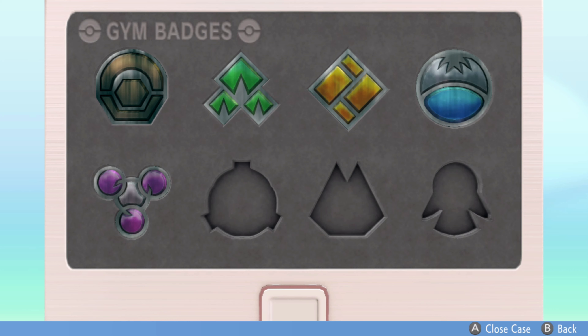You're going to go into the Grand Underground. You're going to look for the Spacious Cave, Riverbank Cave, or a Stillwatering Cavern. Once you're in there, you're going to go in and out until you find a Munchlax.